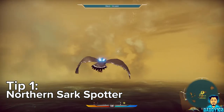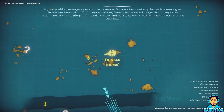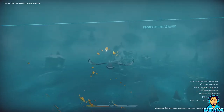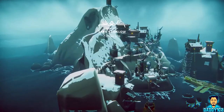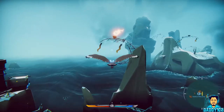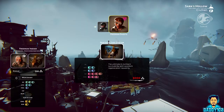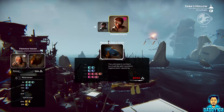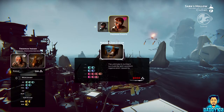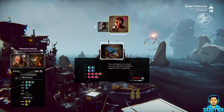Number 1. Play the prologue as it serves as a tutorial chapter, but as soon as you clear the prologue and get the ability to roam the free world, head directly north to Sark's Hollow. Clear the time trial here — doing so allows you to purchase the Northern Sark Spotter, which is one of the best early game mounts. It costs about 3,000 shards, but it has incredible stats, and there is a super easy way to earn shards that I'll go over later in this guide.